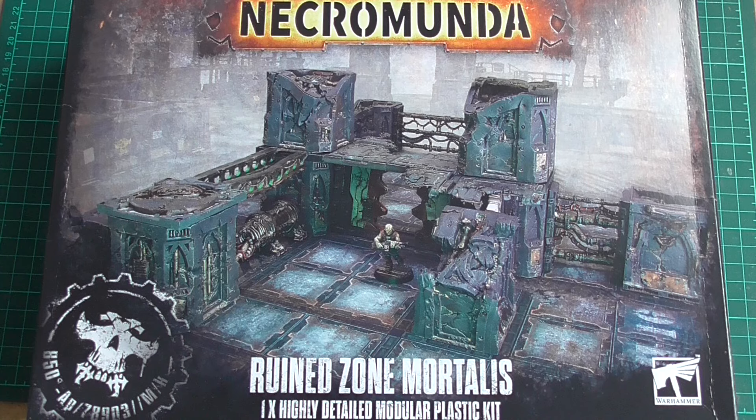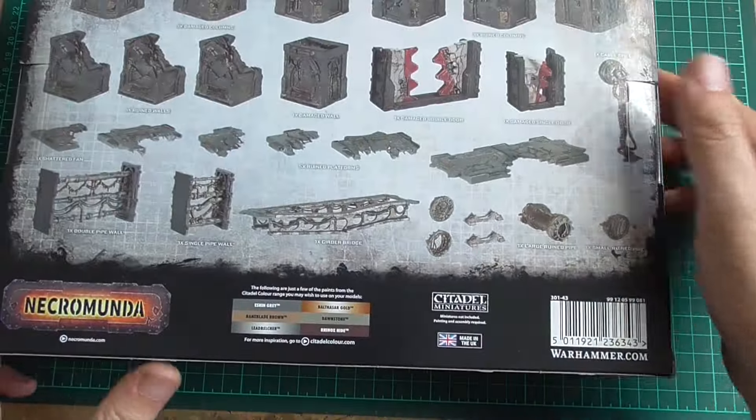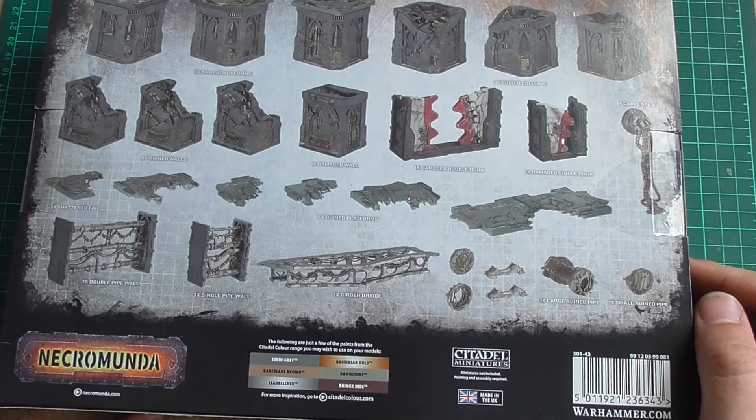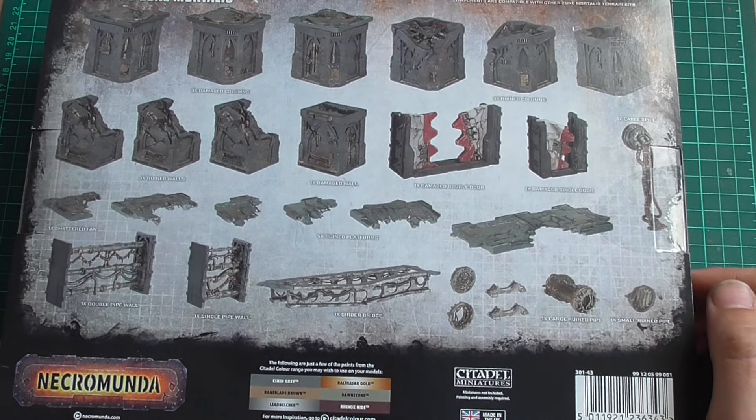Recently I've been destroying my own Zone Mortalis columns and walls, and then they bring out this kit - which is classic hobby 101 when you're converting something, trying to be a special snowflake, and then they bring out something new that's basically what you just made. But this looks better - I think so anyway. I'm pretty happy with the stuff I've painted and converted recently, but this looks wicked.